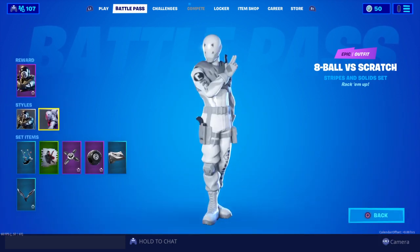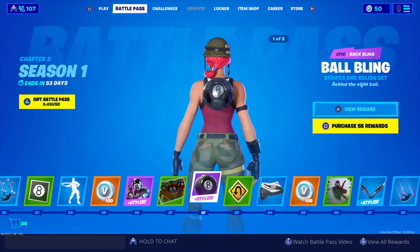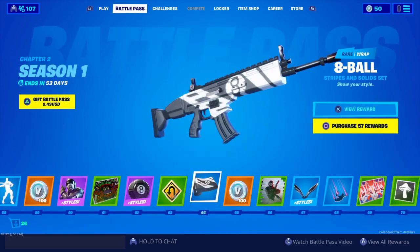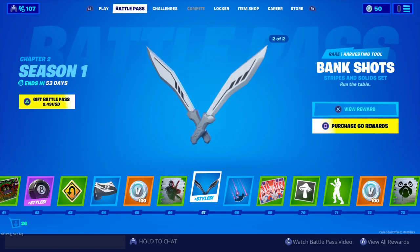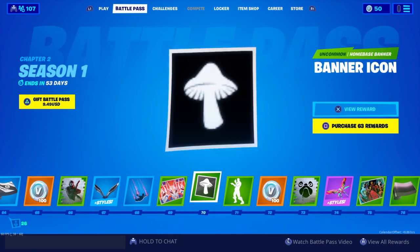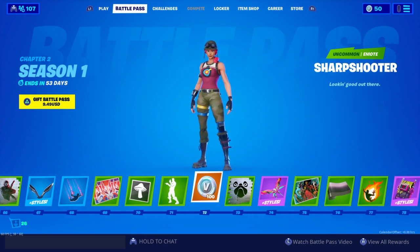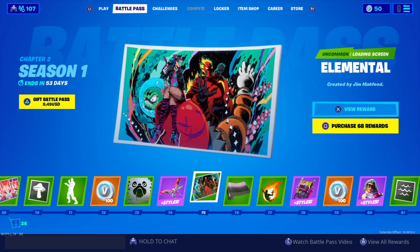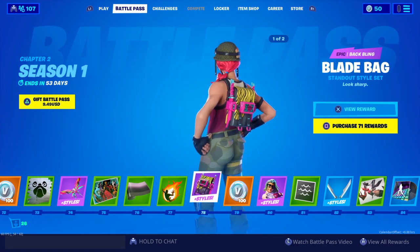Eight Ball versus Scratch — now this is a dope skin. I like them both; reminds me a lot of a ninja. Neon Tomato, Ball Bling, decent. Eight Ball Wrap, pretty good. That is a sick spray. Dope pickaxe. Spectrum — literally the sea shikon trail. Drift Paint, Sharp Shooter, pretty cool. Doggo, Metal Mark, Chick, Blade Bag.